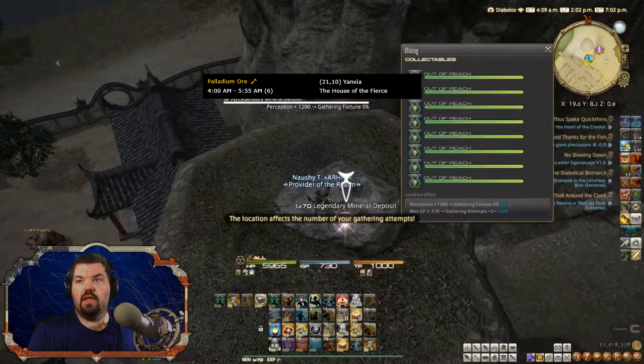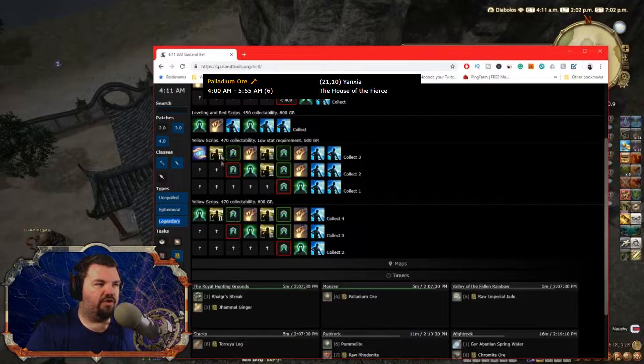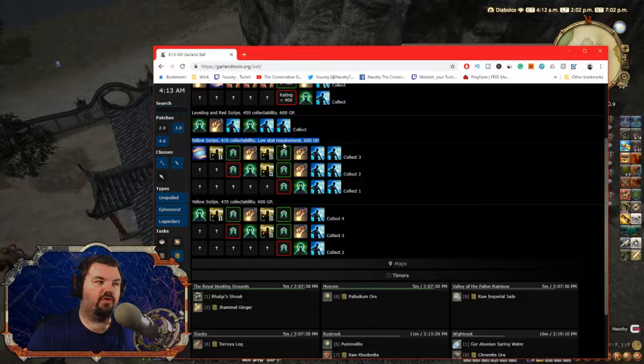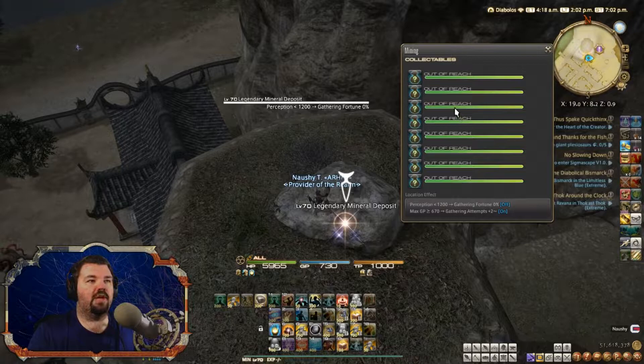The best thing about the Garland Tools is when you look at it, it'll actually show you the low stat requirements — this is the rotation you want to use if you have not the Yamashii gear. And then you have the Yamashii gear — this is the rotation I'll use. So when we open up this one, which will be number six.